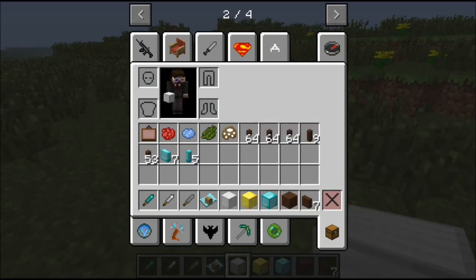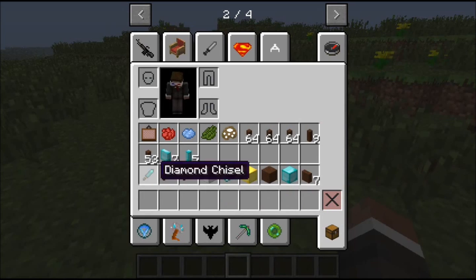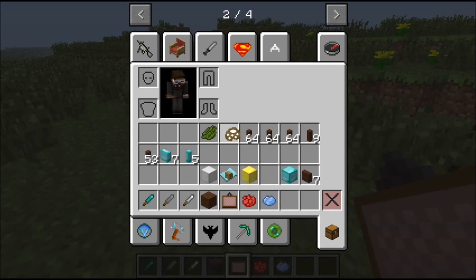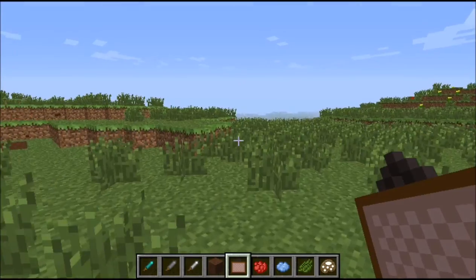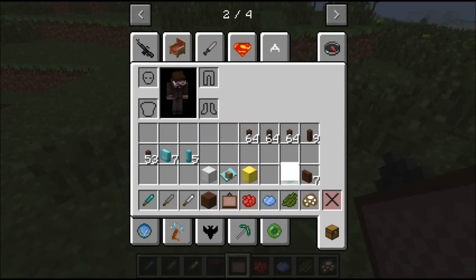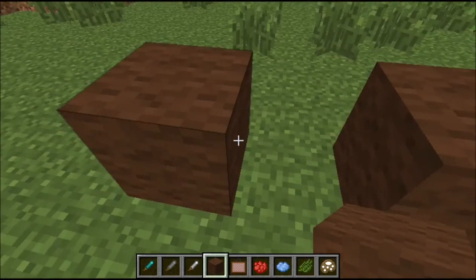And you right-click it on the empty one, which wasn't being used, and it does it. So the next thing is the canvas. You need — the canvas is a black thing. So for example, you build something. I'm just gonna build a quick robot here.